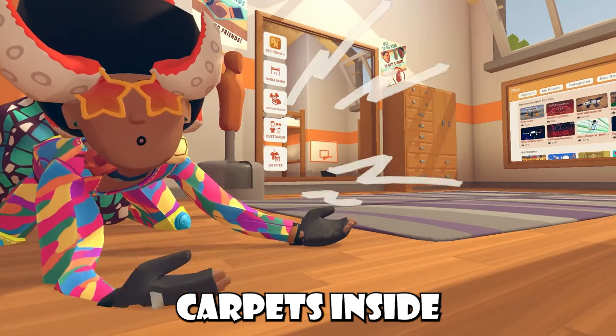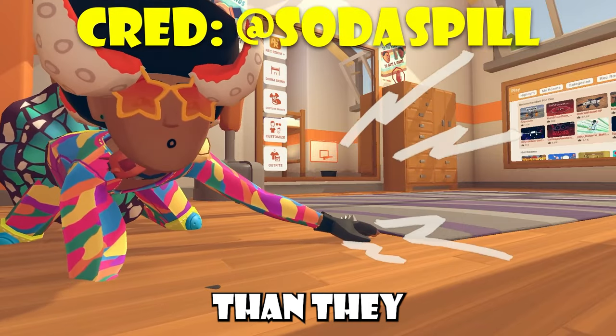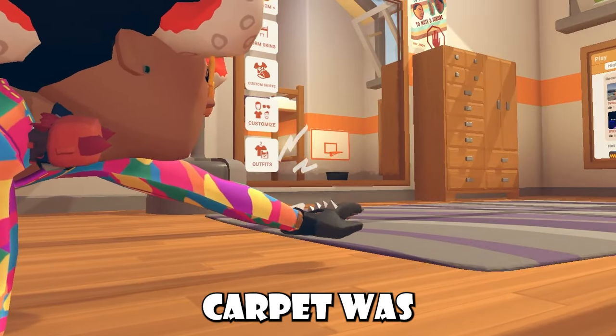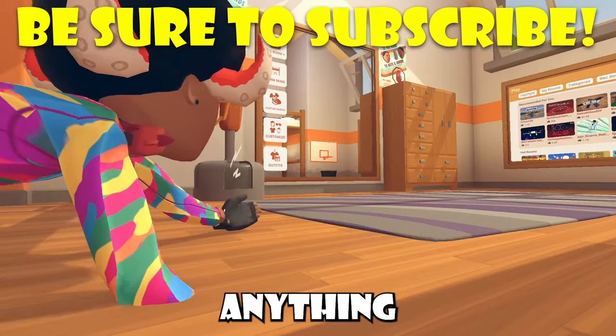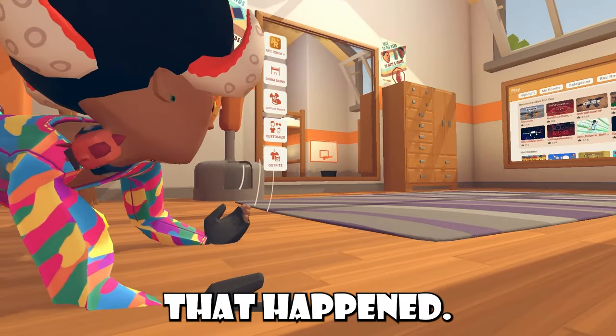Believe it or not, the carpets inside your dorm room were also updated to be a lot slimmer than they used to be. If you played old Rekum, you knew how big the carpet was inside your dorm room, especially when messing around with your maker pen. Hopefully we won't be losing anything inside the carpet anymore. Just an update that happened.